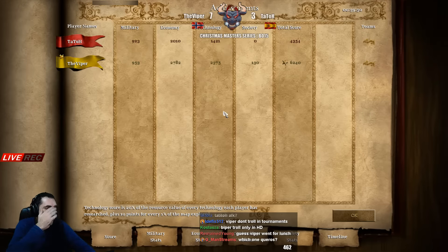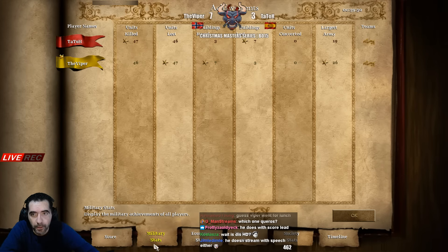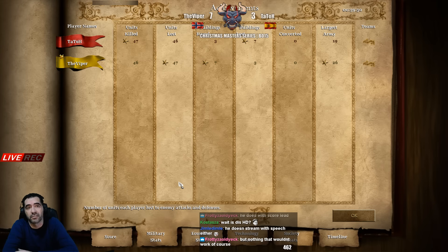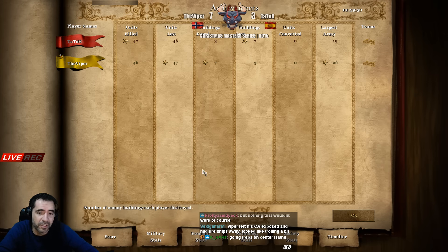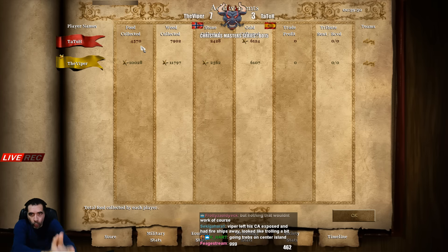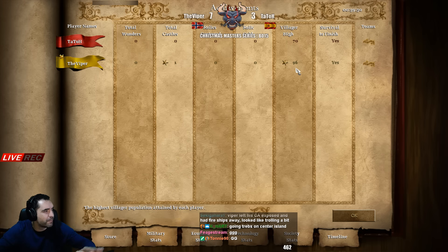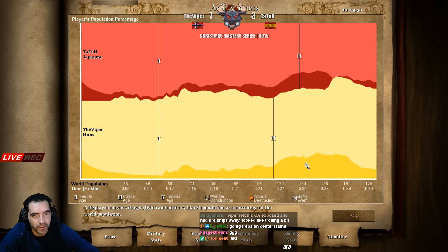Total domination in this one as well - military 47 unit kills, they killed the same 47 to 46. Economy - look at the food for Tatot, so behind! Wood also so behind. Stone and gold the same but look at the food - crazy. Wood also crazy and villager difference - crazy big difference guys.